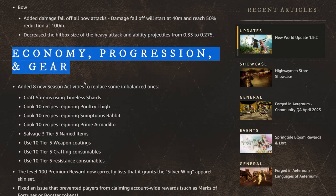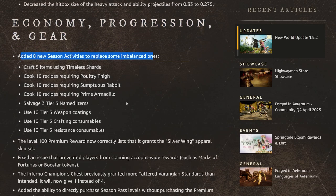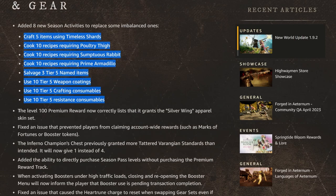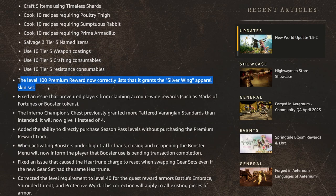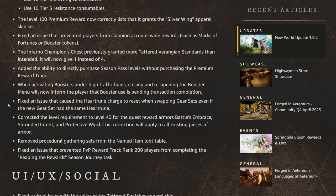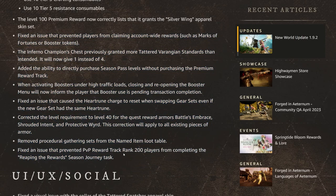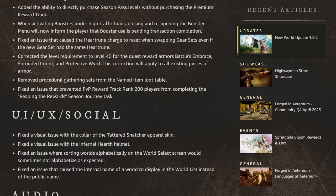There are also some economy, progression, and gear changes. They're adding new season activities to replace some of the imbalanced ones, so if you haven't finished your season pass yet, now you have more things to do. The level 100 premium reward now correctly lists and grants the Silver Wing apparel set. The full patch notes are linked in the description below.